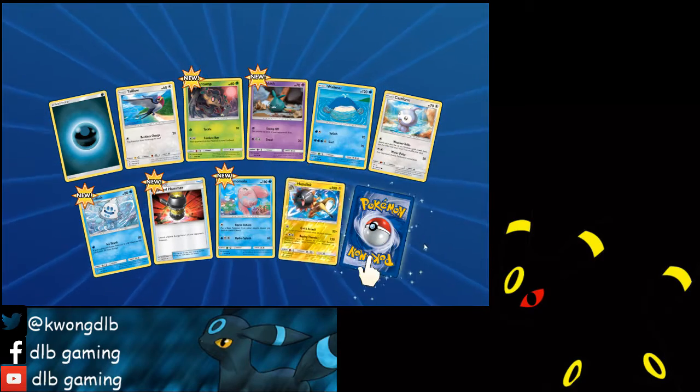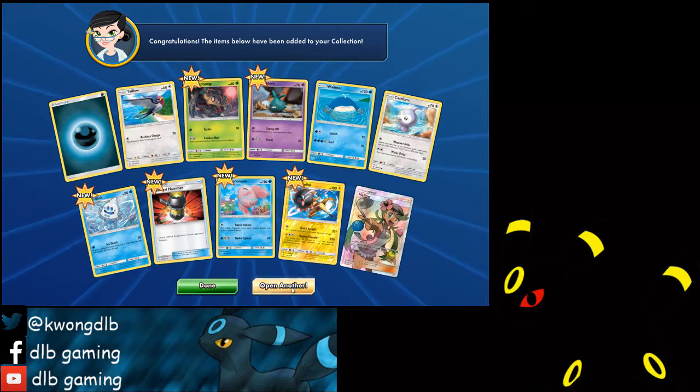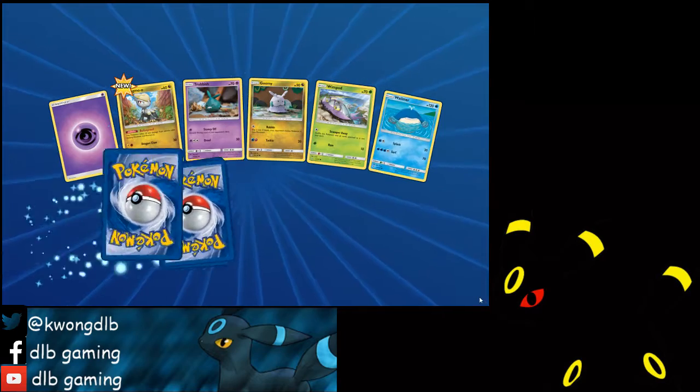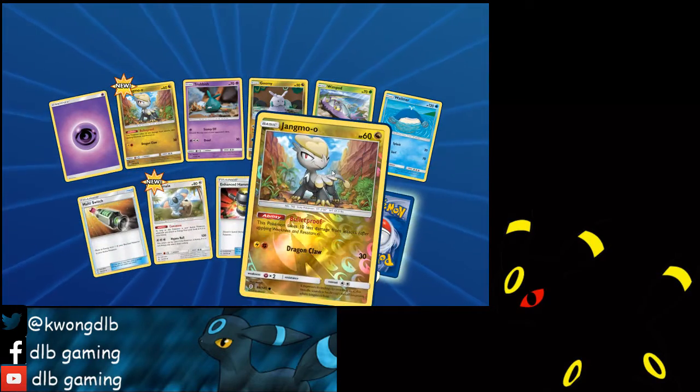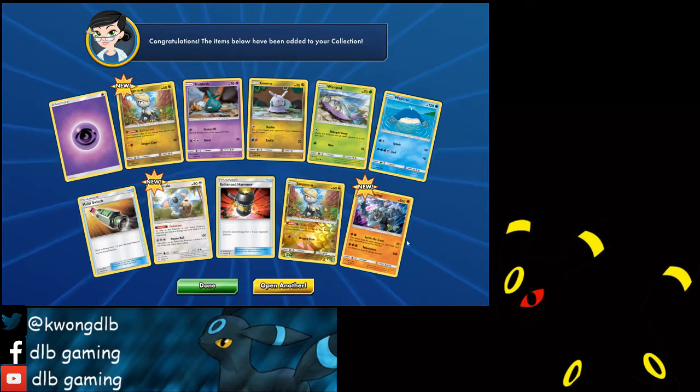The new E-Hammer. Full Art Mallow — nice! We can probably trade that away. Komala, reverse holo E-Hammer, Komala. My Champ, which I also don't have in real life.